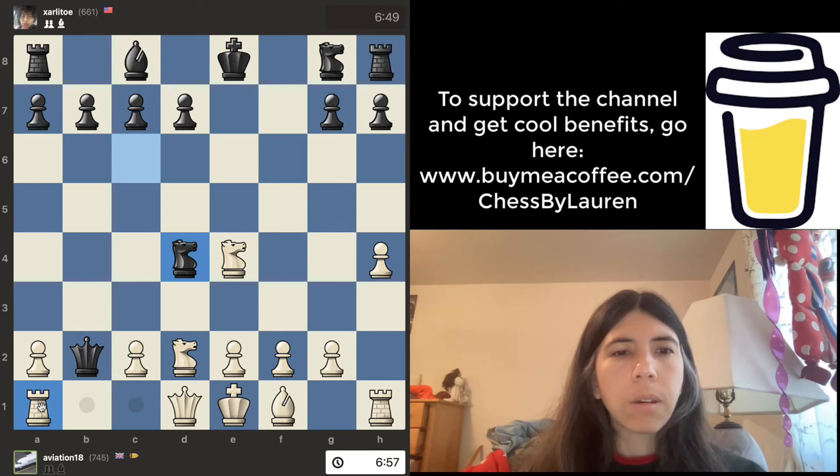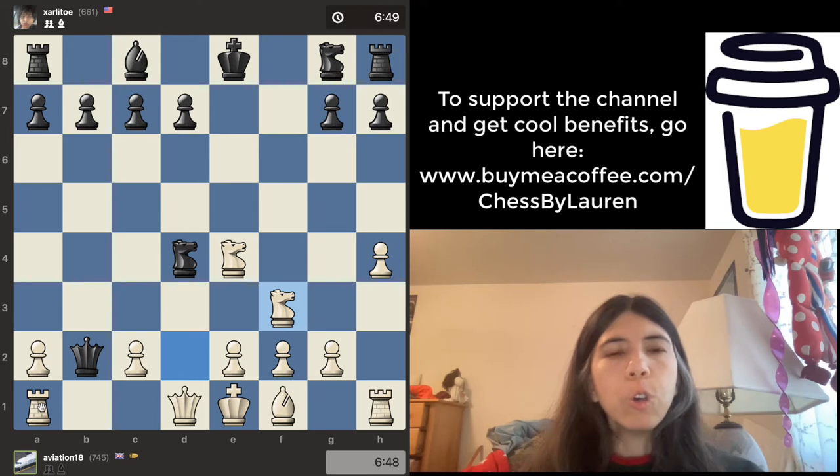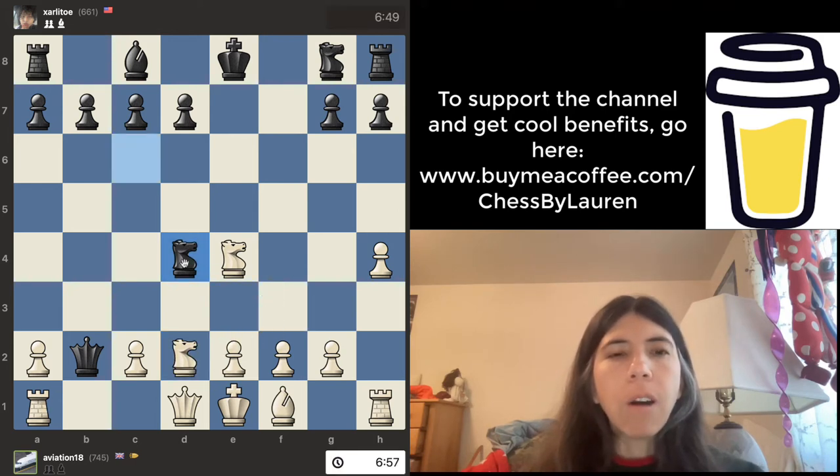Knight goes there. What does white do? He goes there — I do not like this move. You want to always ask: can my opponent safely capture a piece? Notice that this knight is threatening to take the pawn on c2, and that would not be good for white. So in this position, I would really just move the rook over to c1, so now both rook and queen are protecting the pawn on c2.